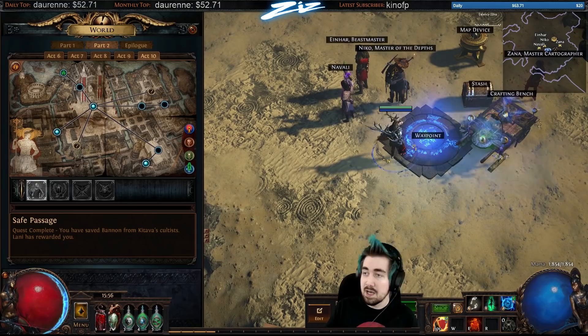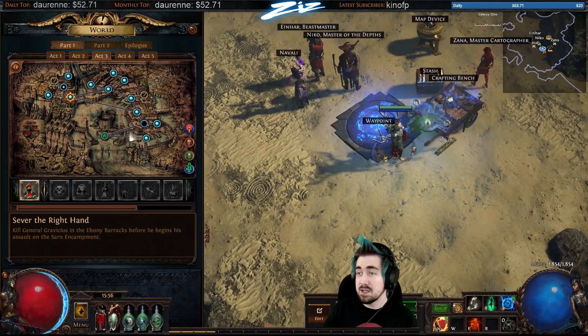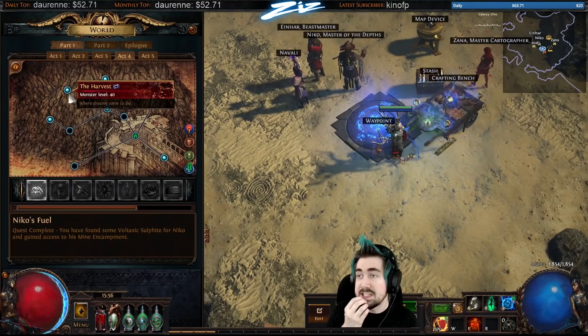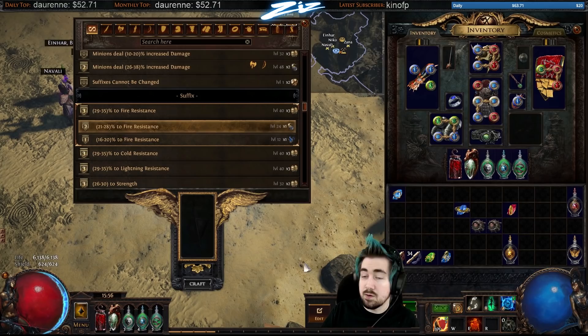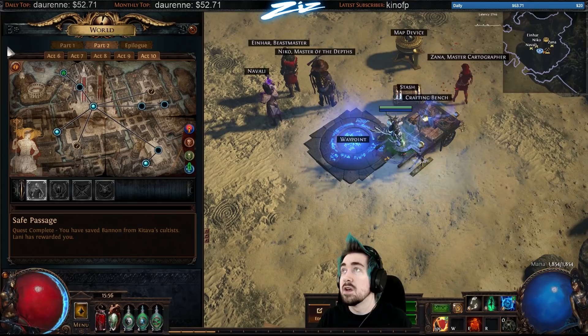Early on, something you want to try to get is resists — wearing two Two-Stone Rings early on before you enter Act 3 is very nice. Ideally I try to be like 50 to 70 percent resisted by the time I'm in Act 4; by Act 5 I definitely want to be resist-capped. With the new crafting system it's very easy to craft resists on your gear — one transmute for the cheapest option, one Orb of Alteration for the more expensive one. Remember they lose 30-something resist in Act 5 and again in Act 10 once you kill Kitava.